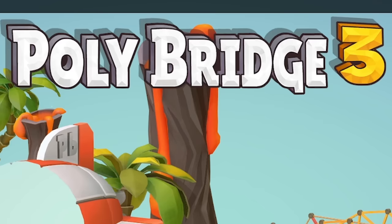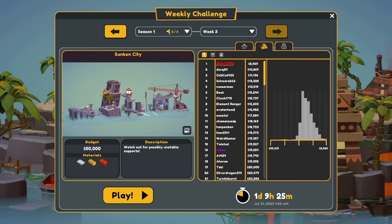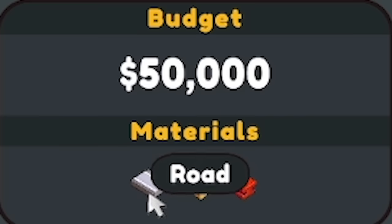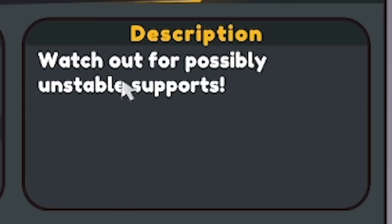Hello fellow engineers and welcome back to Poly Bridge 3. It's a new week, at least in-game, which means there's a new weekly: The Sunken City. Let's hope it isn't as hard as last week's one. We've got 50 grand, road, wood and steel to play with. The description says: watch out for possibly unstable support.